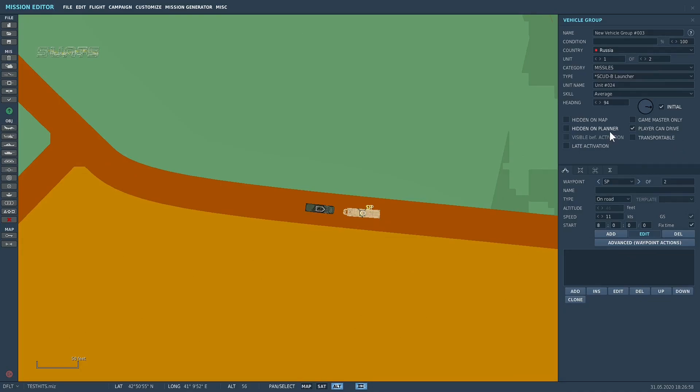The first thing you need to do is make sure that you have a group set up with the two vehicles in. I've got that set up here — New Vehicle Group 3 — it's got the Scud B Launcher and it's also got the support truck as well. So it's all part and parcel of the same group. Let's go into Sim and I'll show you the exact procedure for making this work in Combined Arms from the very start.